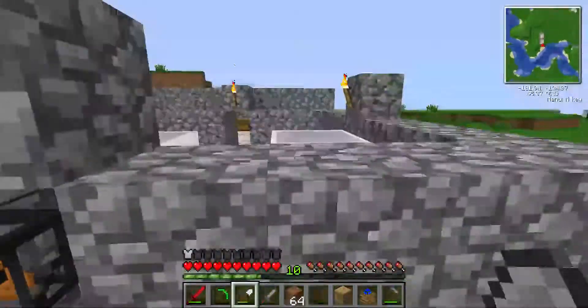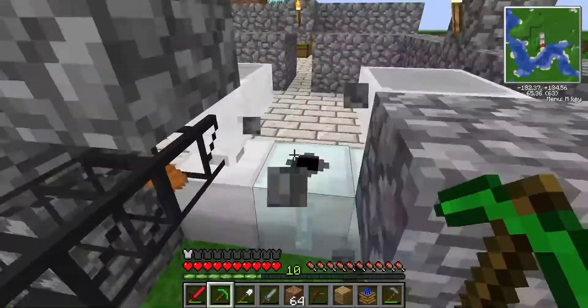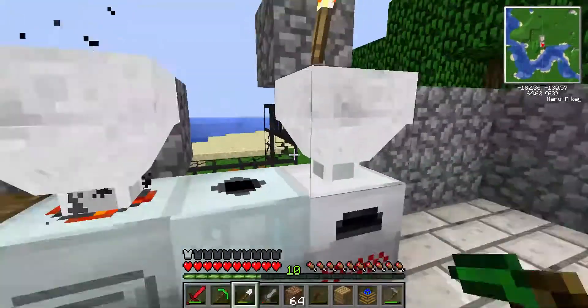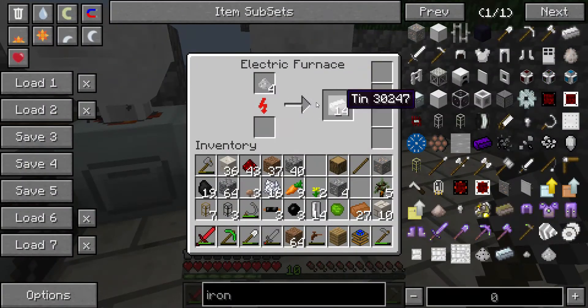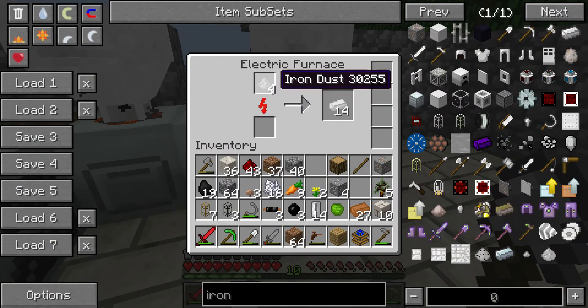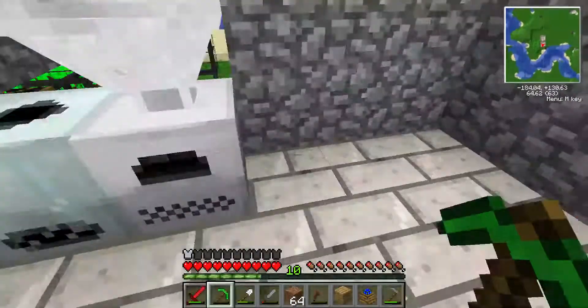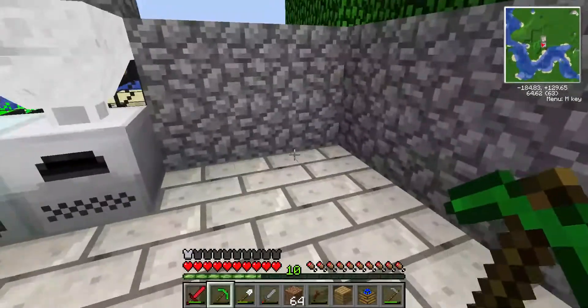Welcome back everyone, this is Hypernova30 and I'm here for another episode of this Let's Play. So, I've noticed a small problem: when this thing's done smelting tin and there's iron there, it won't smelt the iron because the tin's still left. So I'm gonna have to hook up another system, but I don't want to put it in the room because I want more machines here.